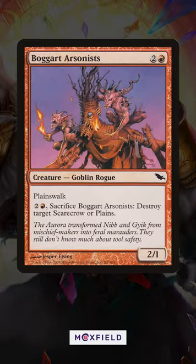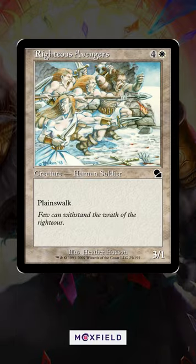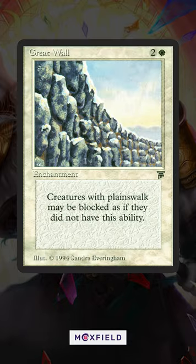Eizen Highway, Boggart Arsonist, Graceful Antelope, Righteous Avengers, and Zodiac Rooster. And with Wizard's design team saying they're done with landwalk abilities, that's as good as Great Wall is ever going to get.